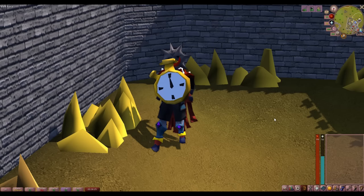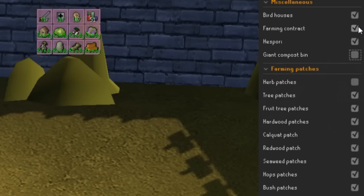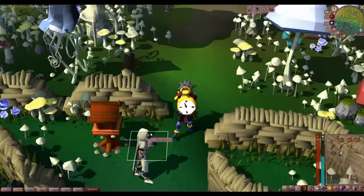We're all familiar with this handy dandy buff bar. I'm constantly looking at it to see my stats and other useful information. Because I'm constantly looking at it, it's nice to have Time Tracking reminders enabled. I can toggle all the things I'm interested in to know when they're ready. For me I like to do hespori, herb runs, and birdhouses.